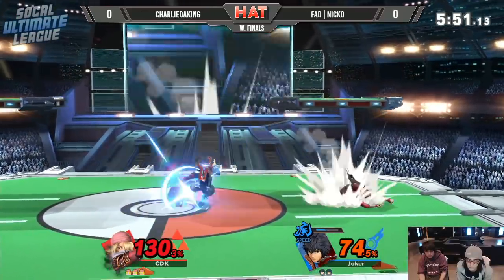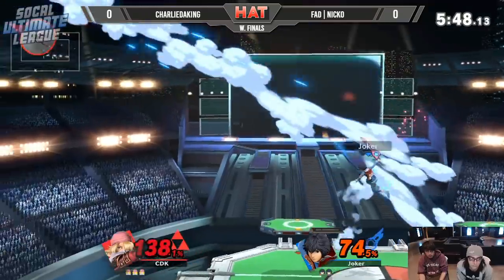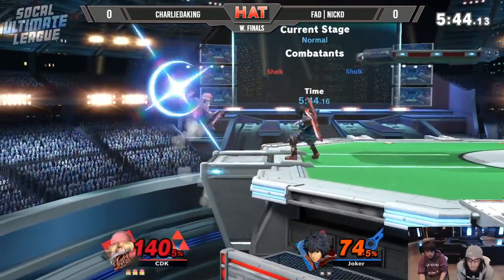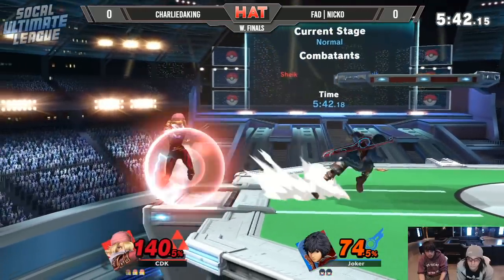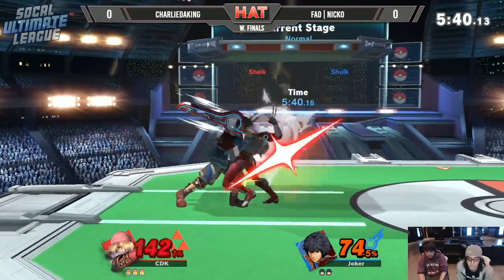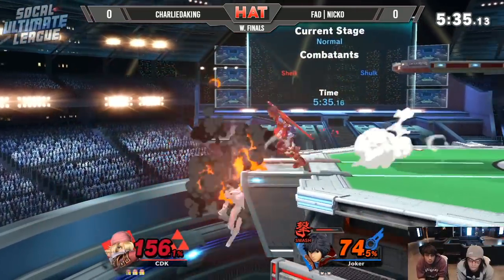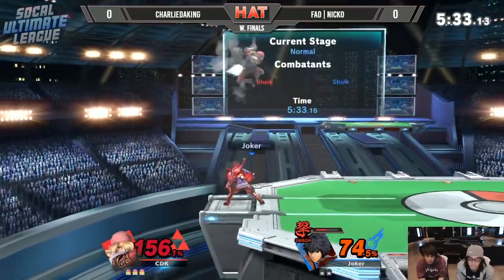Looking at trying to take out that next stock before losing his. This is Sheik — he's kind of light. She's going to survive that, probably not one more of those though. Niko sending everything in just to get Charlie to let go of the shield and probably get hit. Possibly looking for a shield poke — there's smash art. Niko can get the right option read, but he doesn't find the grab.